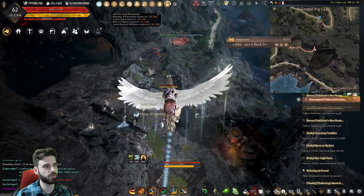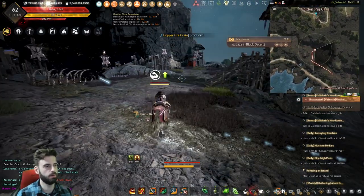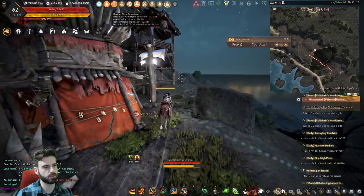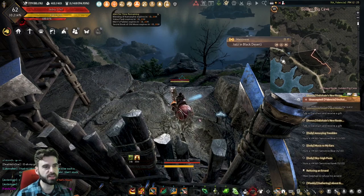For the next one, continue jumping down — or take your pegasus if you want. When you get down here, you're going to see a little guard structure directly in front of you. Make your way out to that guard structure, and underneath it, you're going to see the next chest.